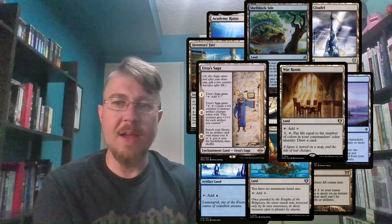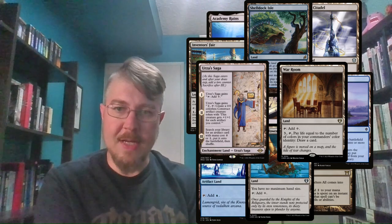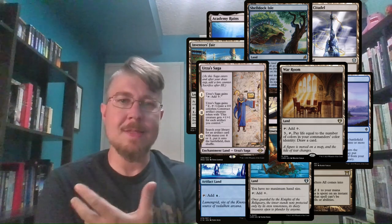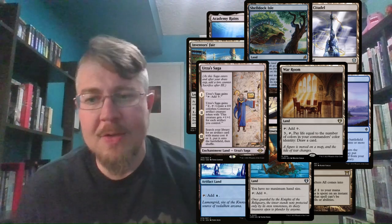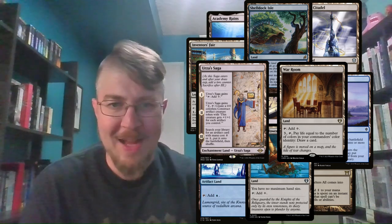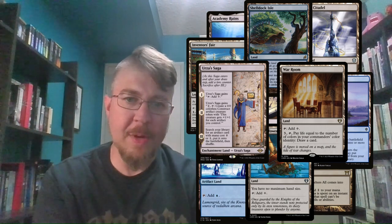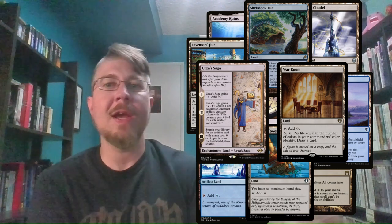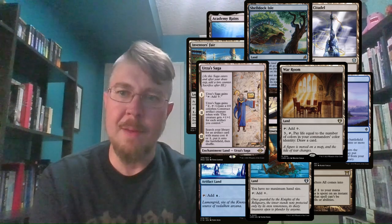Expedition Map can go get Yavimaya Cradle, or Reliquary Tower, or Boseiju, or Academy Ruins, or Castle Vantress for scry — whatever it is that we need. In a monocolored deck we have all this wiggle room with colorless lands that otherwise we couldn't play in a deck needing tons of color fixing, and because we have so many artifacts and so many generic pips on our spells, we can go pretty hard on colorless lands. Urborg, Tomb of Yawgmoth and Yavimaya, Cradle of Growth are basically just colorless lands for us, but they also happen to make one of our Pillow Fort pieces much stronger.